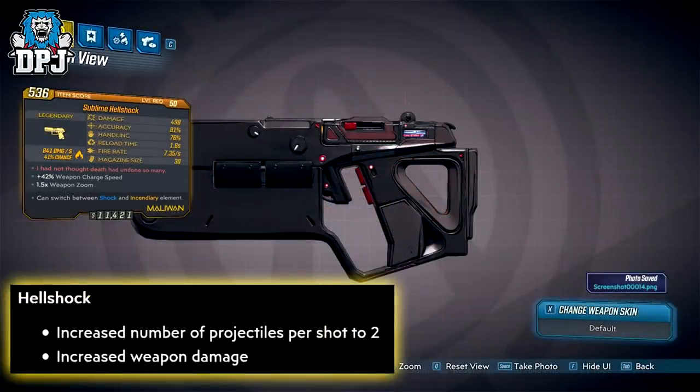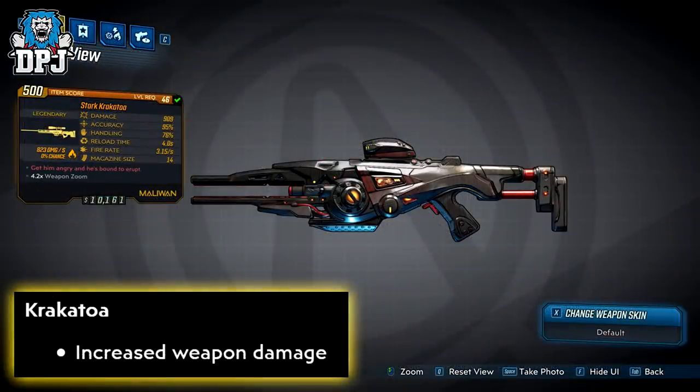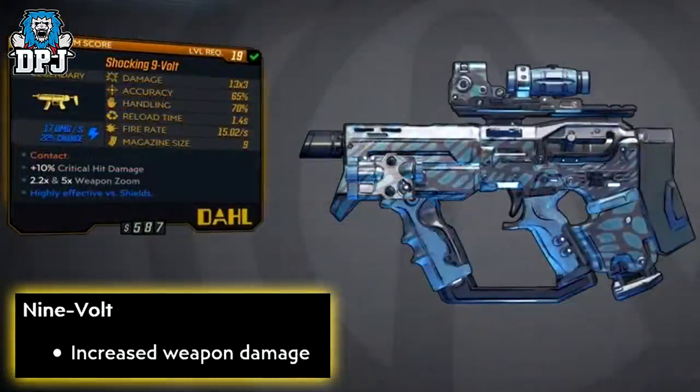The Hellshock: increased the number of projectiles per shot to 2, and increased weapon damage. The Krakatoa: increased weapon damage. The 9-Volt: increased weapon damage.